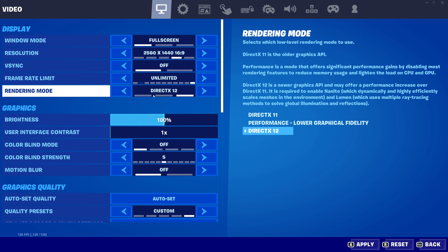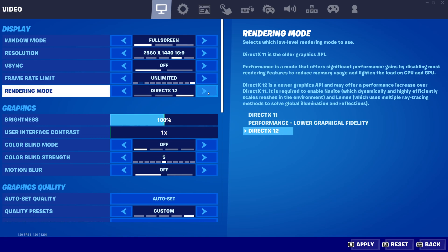For rendering mode, if you have something recent just go DirectX 12 — it's pretty good now in Fortnite. If you have an NVIDIA 1000, 2000, 3000, or 4000 series, definitely go DirectX 12. If you have something older and not very powerful, I really recommend the Performance Lower Graphical Fidelity mode. It's stable now — I didn't have any crashes with it, so definitely use that.